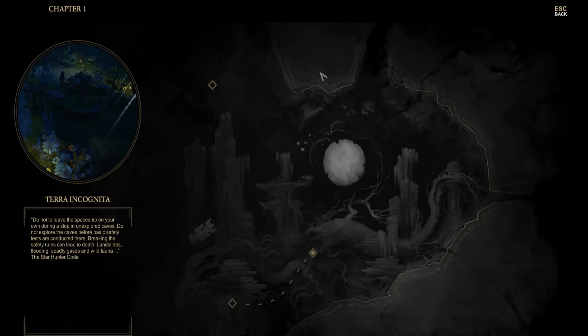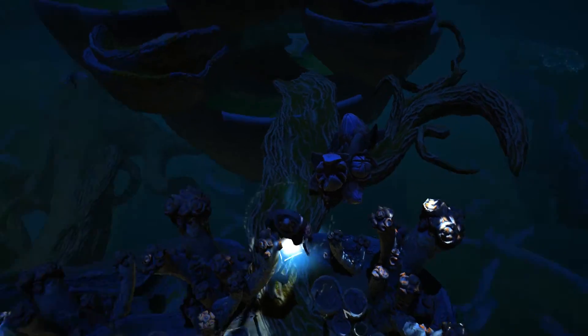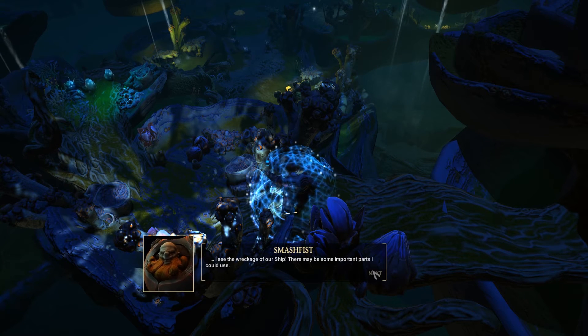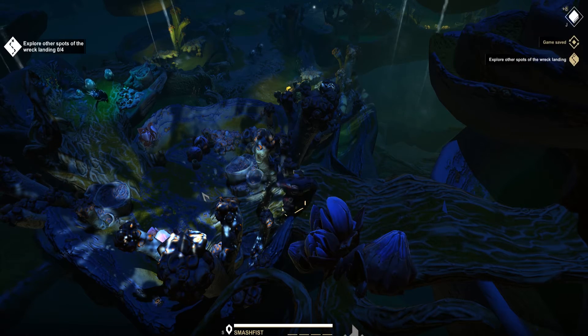Nice - he's got some pretty decent abilities, I like them. Do not leave the spaceship on your own during a stop in unexplored caves. Do not explore the caves before basic safety tests are conducted - breaking the safety rules can lead to death, landslides, flooding, deadly gases, and wild form. The Star Hunters Code. That stone form looks good. I see the wreckage of our ship - there may be some important parts I could use. Also may be some resources among the wreck - let's go and explore the wrecked ship.